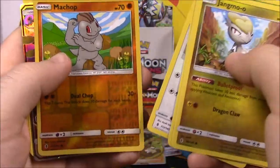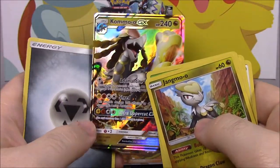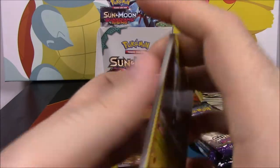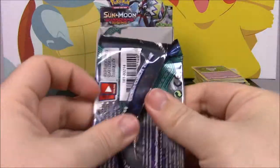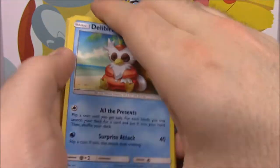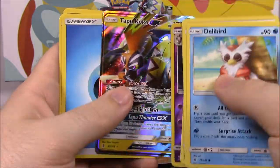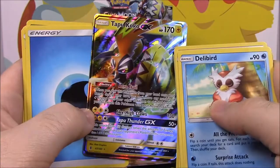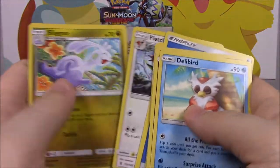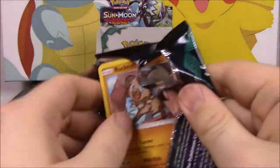We got a Machop and a Kommoo — I can't remember if I have this, it looks familiar. But if I don't, I know I need it. So we got another GX there. White code — could this be another GX? We got a Gothita reverse holo and the regular Tapu Koko GX! So now I have two versions of Tapu Koko, and since they're two different versions I keep both — that is awesome.